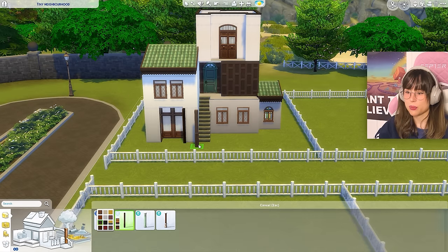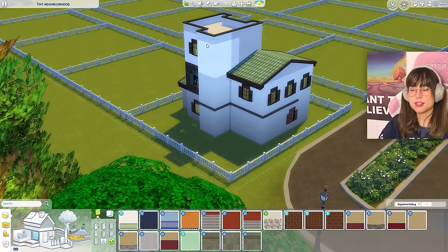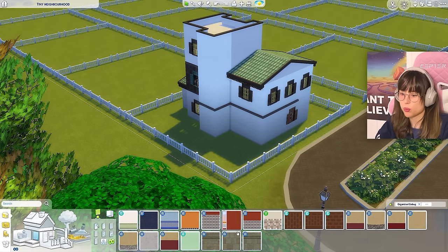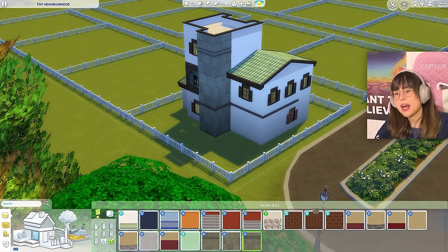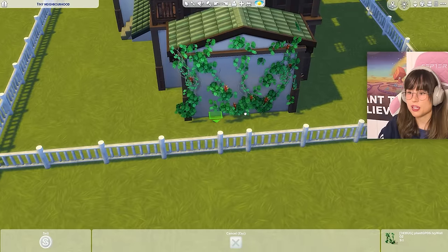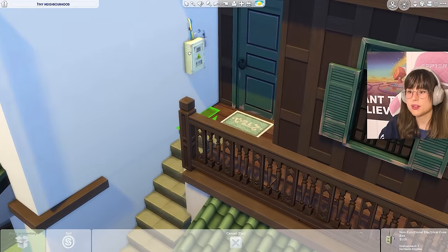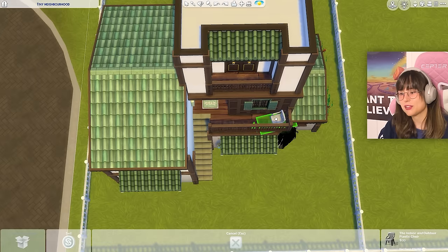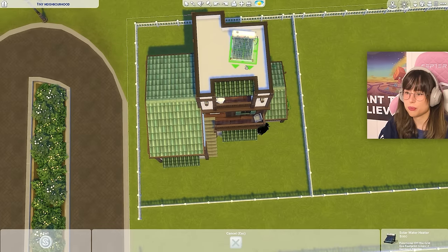For the tower I want a stony wallpaper. Putting up ceramic canopies, some vines (the selection isn't great, I'll try my hardest), a fuse box outside, and a plastic chair on the roof. Here is the exterior, all done!